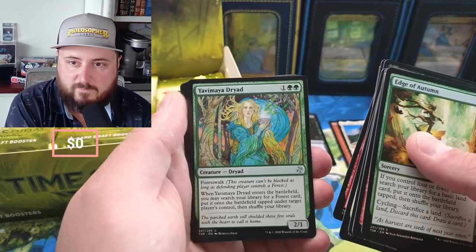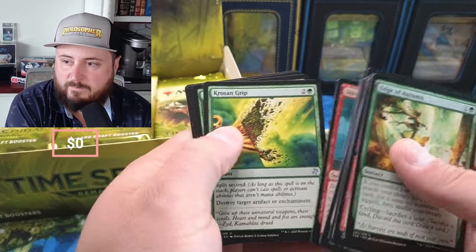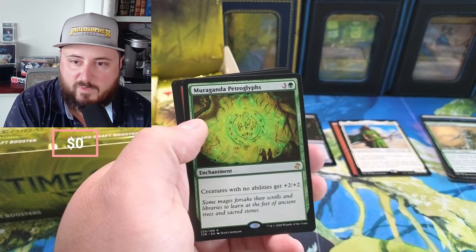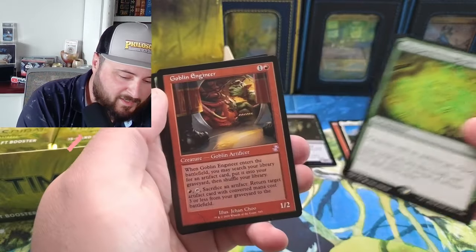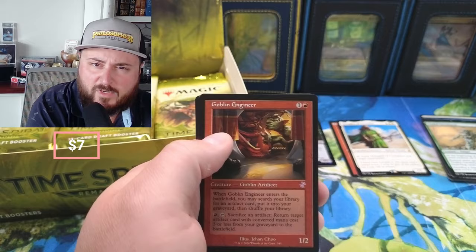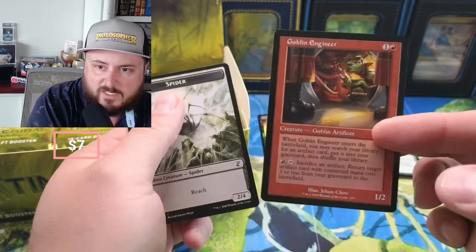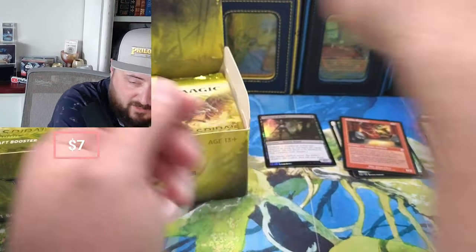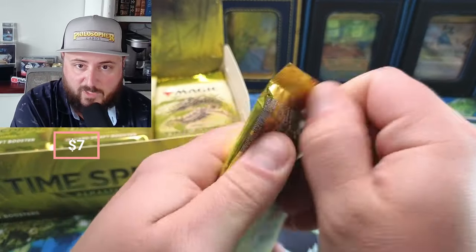Watching Sliver — all slivers get +0/+2. Griffin okay. Dryan — boy, that's some great art on that one. Meteor Grip, okay. Petroglyphs: creatures with no abilities get +2/+2. And Goblin Engineer — that's one of the big ones, I think. Like $8-$10 bucks for this one. I'm pretty sure Goblin Engineer is one of the big ones here. Not the top big one, but that's a nice one to see in the retro.